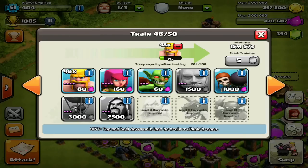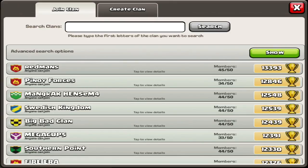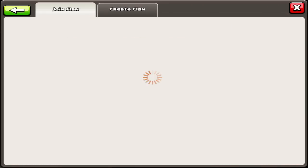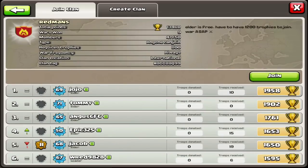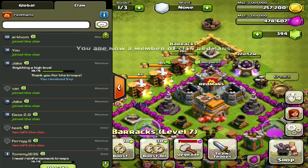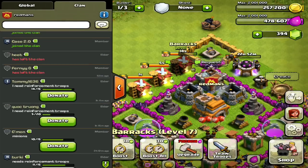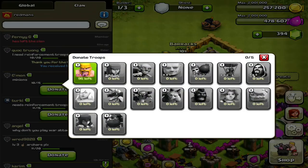I'm going to stick with barbarians for now. First thing I'm going to do is go to the clan search and look for these clans. These clans are usually inactive, so just join one. This one seems very inactive, so we're going to go ahead and join it. Look at all these requests! So we're going to go ahead and donate. I just found the jackpot clan — this clan has tons of donation requests.